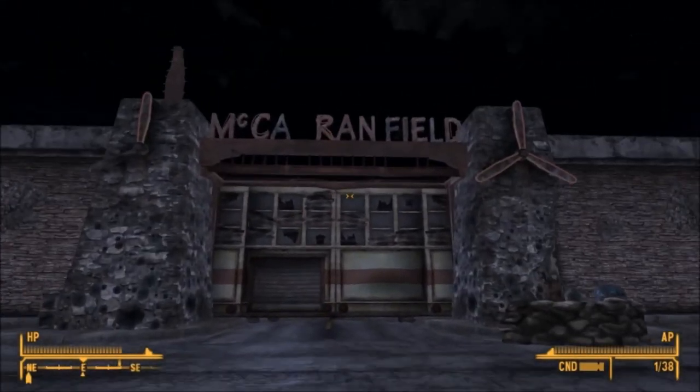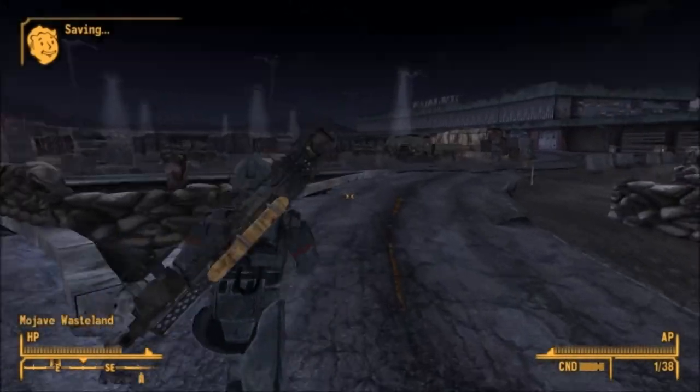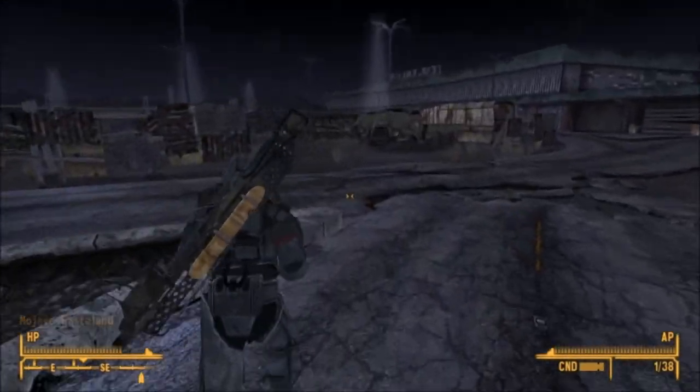When you get there you need to find Corporal Sterling, a member of the NCR First Recon. You'll probably find him wandering around the camp.